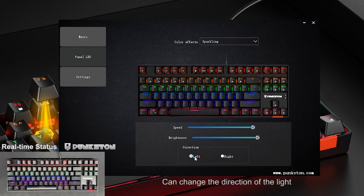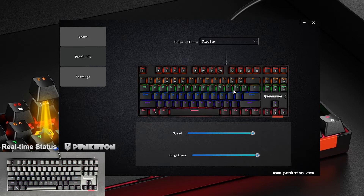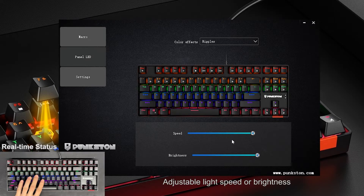Ripples Mode. Can change the direction of the light — left or right. Need to press the key cap to trigger the lighting effect. Adjustable light speed or brightness.